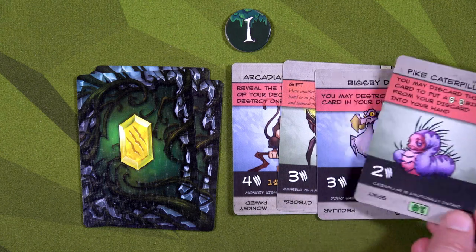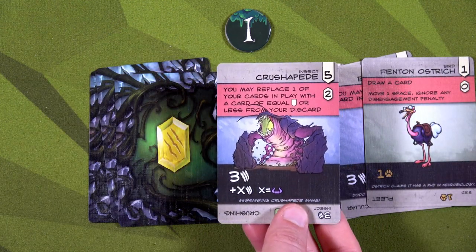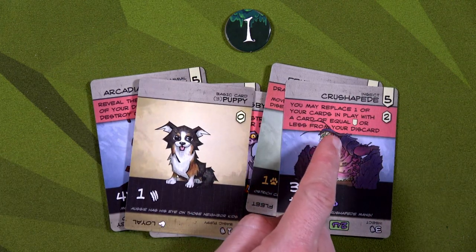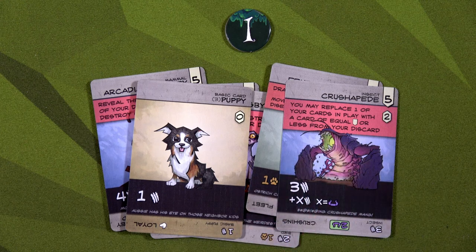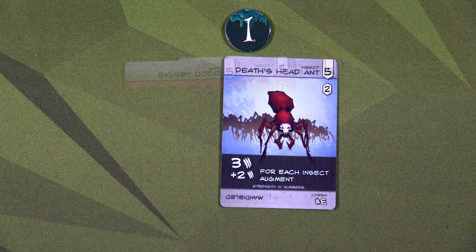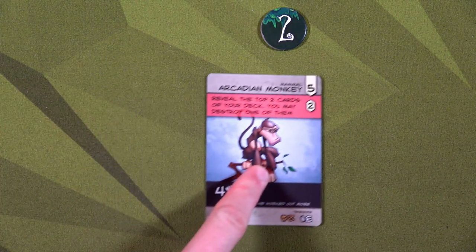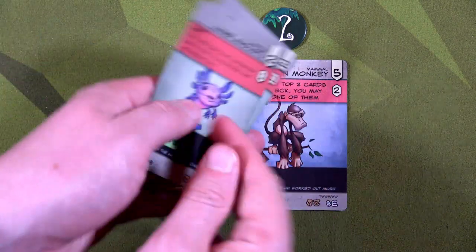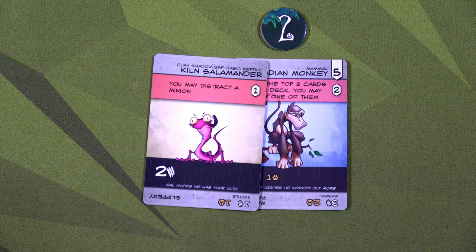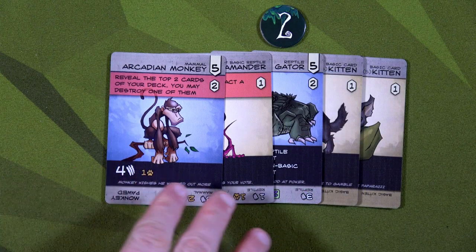We play the Pike Caterpillar: discard this card to put a zero-through-three bird from the discard into hand. We put the ostrich in hand — it lets us draw a card and we knew what we'd get: the Crushapede. Now you may replace one card in play with a card of equal cost or less from your discard — we replace the Arcadian Monkey with the Death Head Ant. Luna has six money this round. Veil plays the Eldvar Chameleon, discards it to put out the Arcadian Monkey — he reveals the top two cards and destroys the Fleetwood Frog since it wasn't helping without insects in the deck.